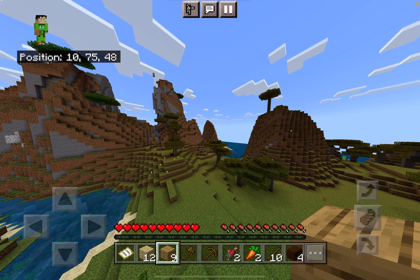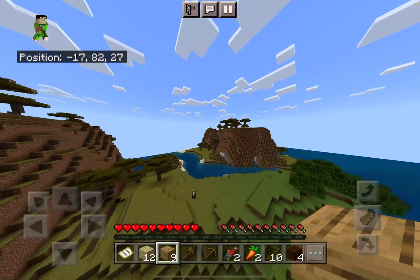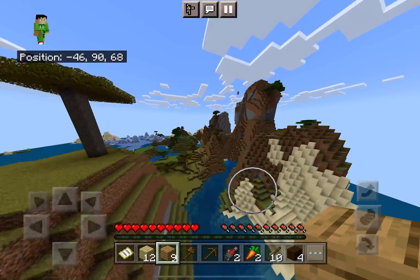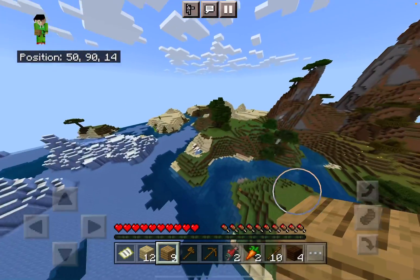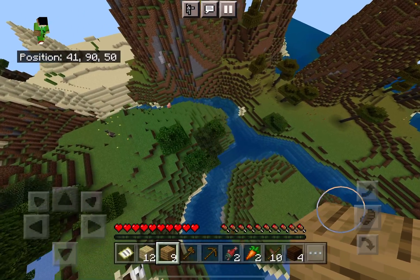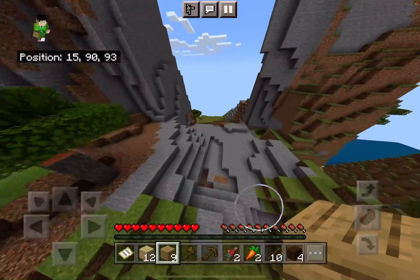I found a glitch — it's kind of late so I'm trying not to be too loud. I found a glitch where you can fly in survival mode. This can only happen if your device lags. I was in creative mode and went into survival mode, and when I typed /gamemode survival it lagged, taking about five seconds to switch. In that time I was able to start flying because I was still in creative for those five seconds.